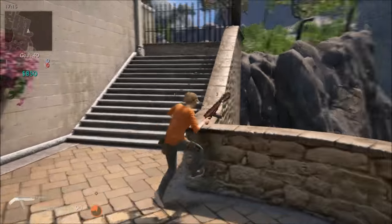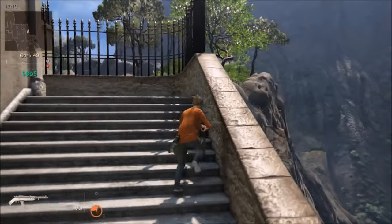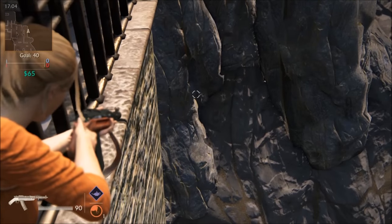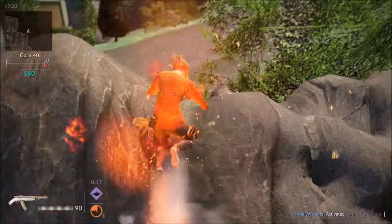Once you have that ability, you'll be able to do a speed boost when you roll. Once you have that ability, you're just going to come over to this wall, climb up on top of it, and purchase the ability.